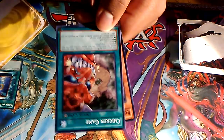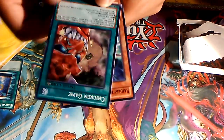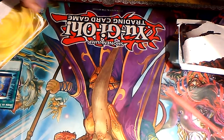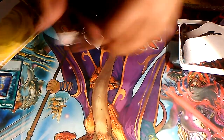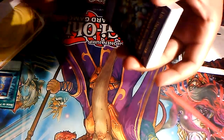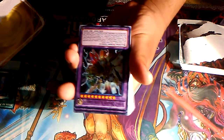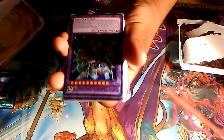Also got Opera the Melodious Diva, Chicken Game — sadly that's banned right now but still nice — and Raid Raptor Singing Lanius. Now that the two booster packs are done, let's open the structure deck. And if you're trying to build a deck right now and you'd like some of my spare cards, just email me at tropicalcone25@gmail.com and we can work something out. I'll go ahead and leave the link in the description.